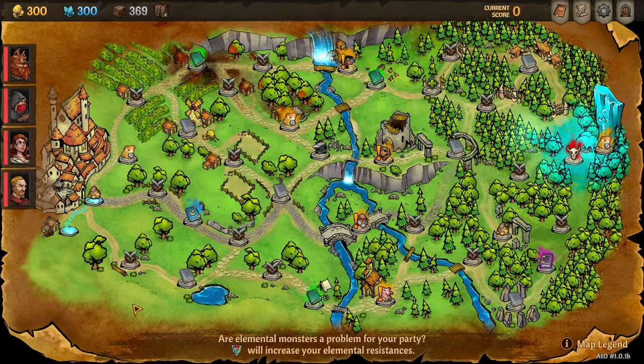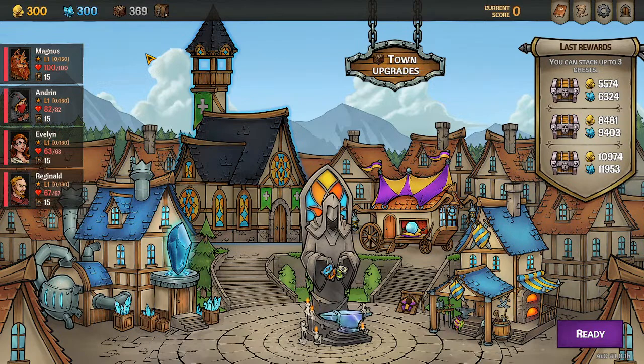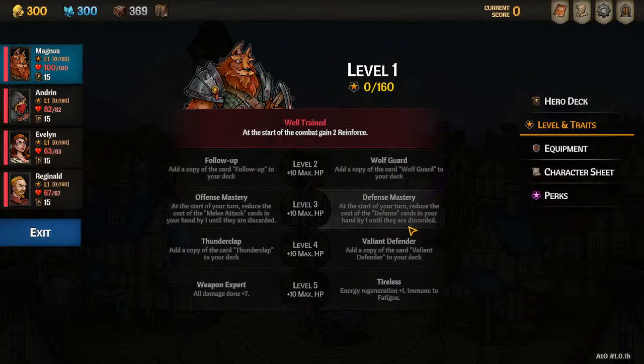The goal is to progress through the maps to the end using your decks of cards. You start with 15 cards in your deck, and that is the minimum amount of cards you can have. Your biggest ability to improve throughout a single run is to modify that deck. You'll do so in towns, and you'll also be gaining experience and leveling up along the way.